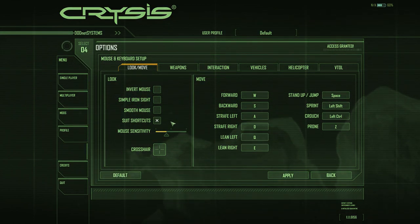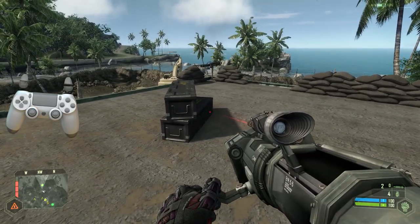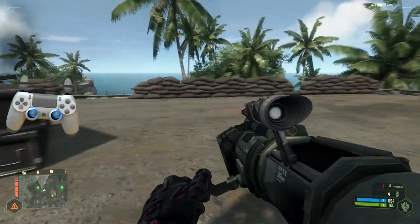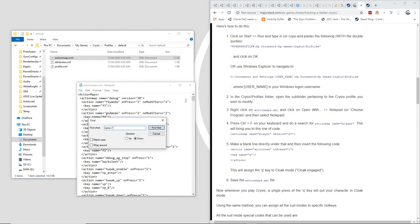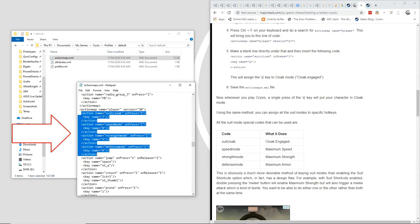Much of the time when I want strength, it's to steady my aim or throw a chicken rather than to jump. So let's take some more of Major Slack's advice and set up some dedicated keys for each of the suit modes. Back in Documents, My Games, Crysis, Profiles, Default, you'll find ActionMaps.xml. This includes all your key bindings. They have different bindings for when you're in a vehicle to when you're running around, so find the section we want by searching for ActionMap name equals player, as shown here. Right below that, we'll add these lines to map cloak, speed, strength and armor modes to 7, 8, 9 and 0 respectively.